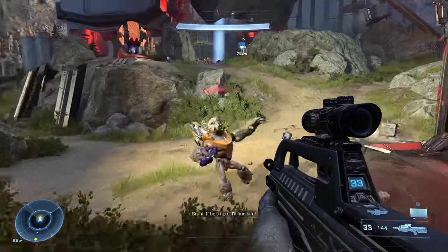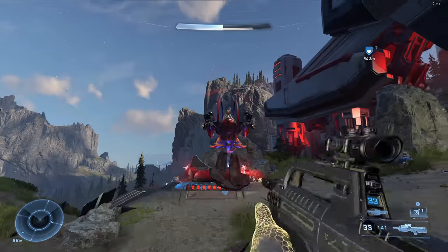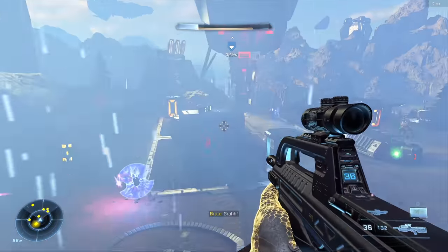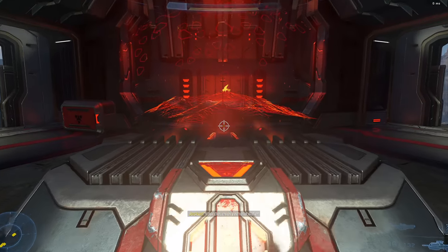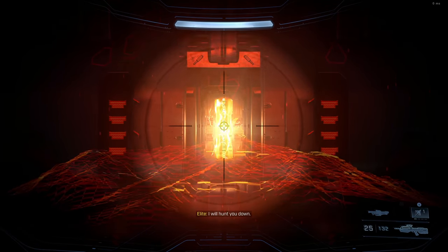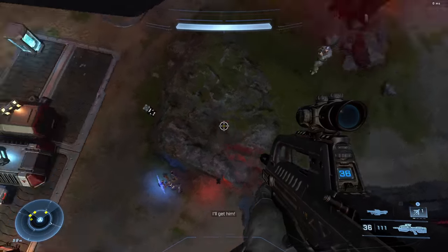As we approach this last AA gun, it might be tempting to just grapple shot your way straight into it, and this could work. However, I found there were a lot more enemies here, so I'm going to take out the shade turret and a couple of other enemies first. For me the grav lift was just open — if it's not open for you, check if the button nearby needs to be pressed. You should be able to grab lift straight into the AA gun, interact with it, skip the cutscene to save time, and destroy the third AA gun.